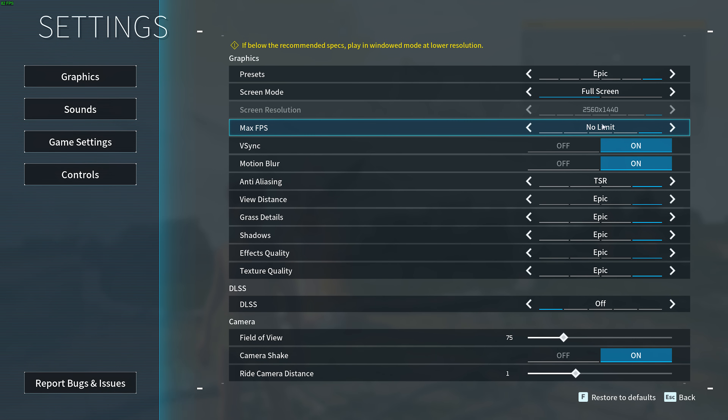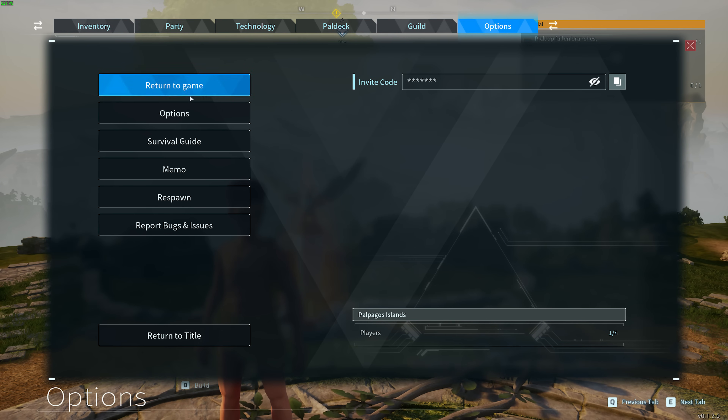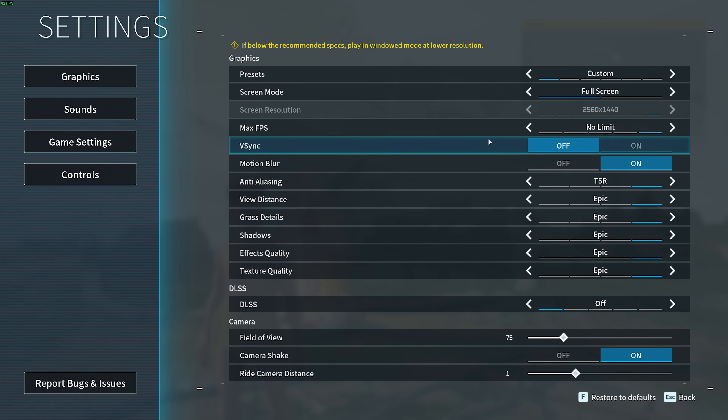Max FPS, leave at no limit, and turn off V-Sync. Just double-checking our settings — FPS hasn't changed much at all, meaning V-Sync wasn't limiting us. We're still at around 82 FPS. So, V-Sync off. Motion blur you can turn off as well. It shouldn't have too much of a performance impact, but for a lot of people, having motion blur on can lead to motion sickness and things like that.